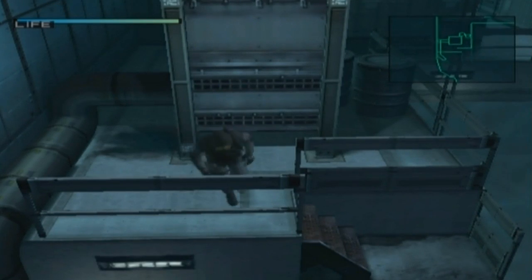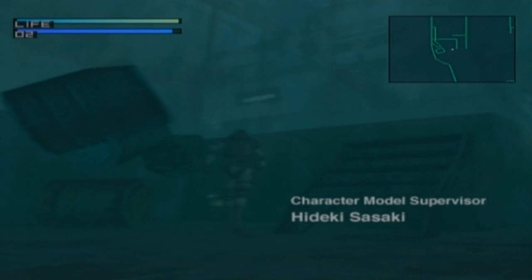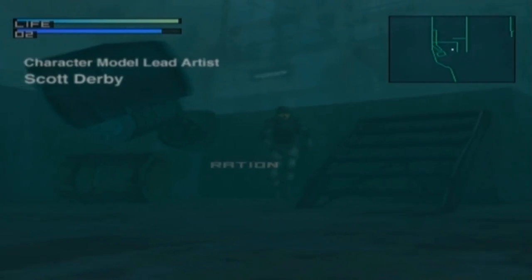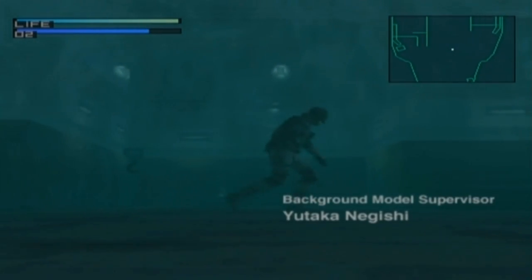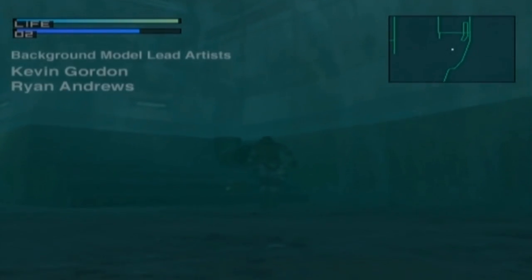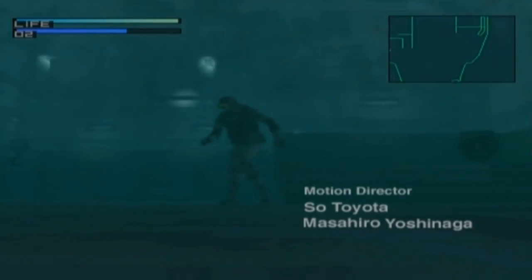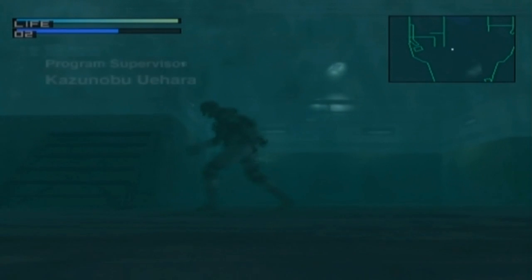Alrighty then. The first thing you're going to want to do is jump down here and take a swim — because everybody deserves a little swim nowadays. There's a ration here and there's an AP sensor on the other side. That's a sensor that makes your controller vibrate when an enemy is nearby, so if you can't rely on your map for any reason, you can just rely on that.